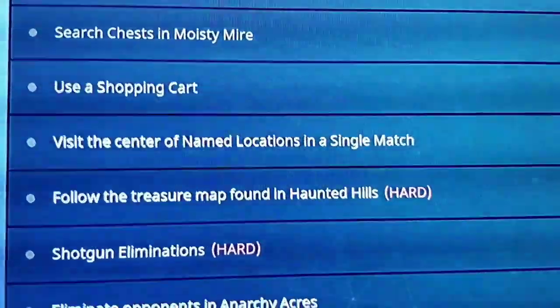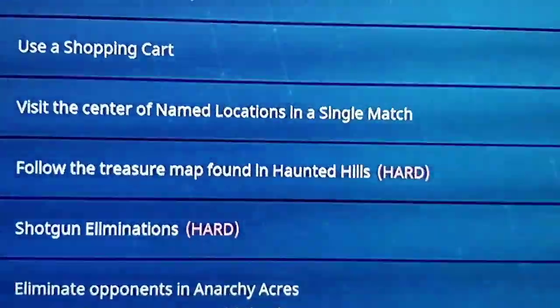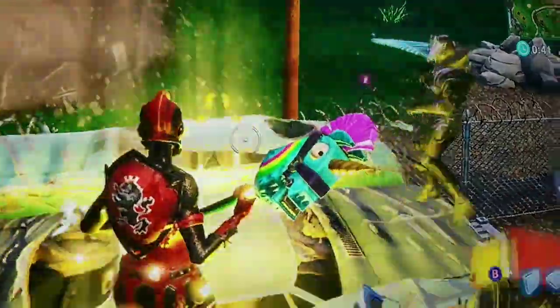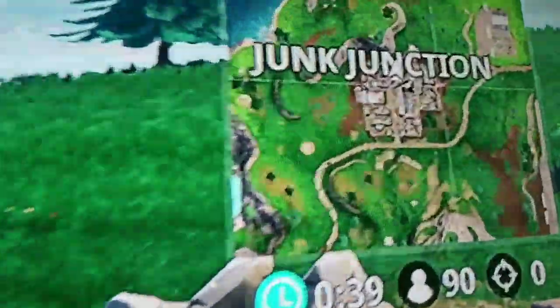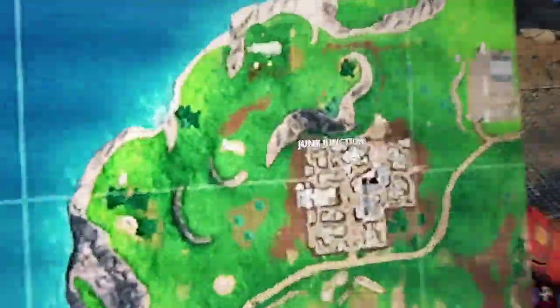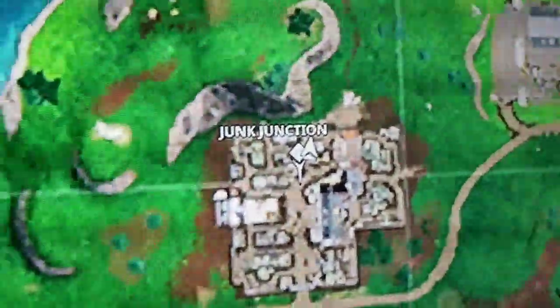The next challenge is to follow the treasure map found in Haunted Hills. I do have a video clip for you guys. This is where the secret battle star is for week 9. As you can see on the map, I am on top of one of the car stacks at Junk Junction — sorry it's kind of hard to see since the map is pretty small, but there it is.